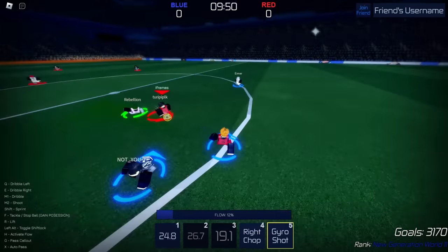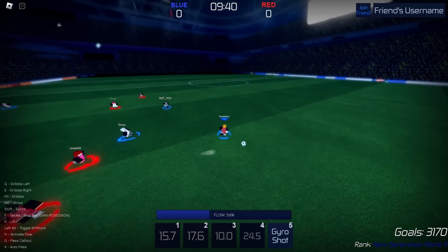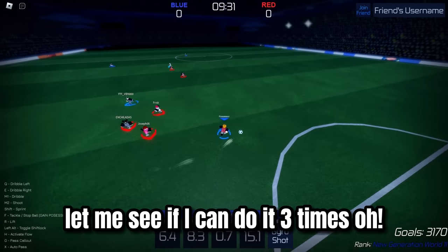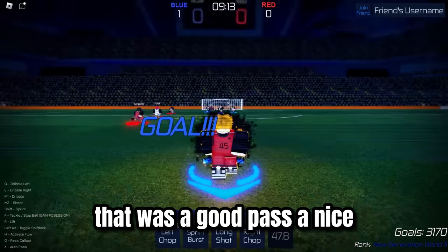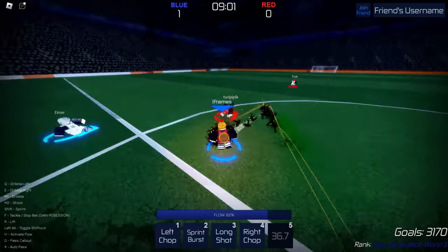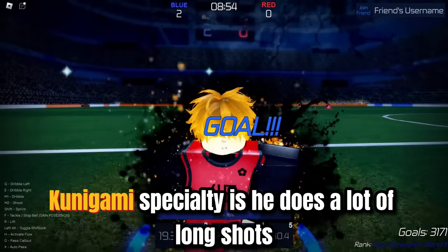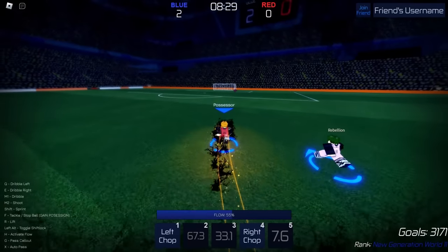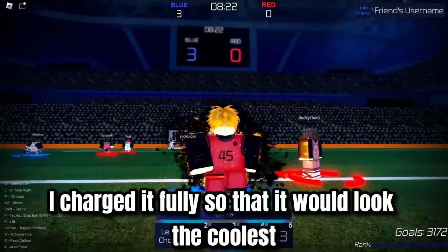So we just joined the server — ooh, Hararena still. Give me that. Where is he going? Broken ankles. No knees for you, man. I did it to them twice, let me see if I can do it three times. He missed! All right, take it. That was a good pass. Nice. That's some goofy dribbling. And as you know, Kunigami's specialty is he does a lot of long shots, so we're going to be abusing long shots and gyro shots. Sprint burst — and bam. I charged it fully so that it would look the coolest.